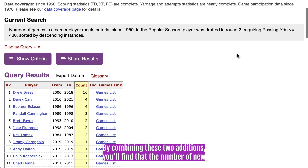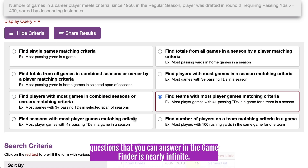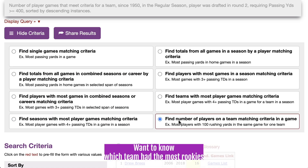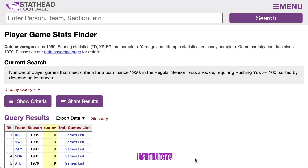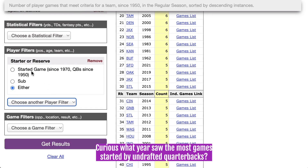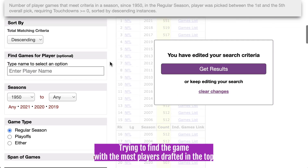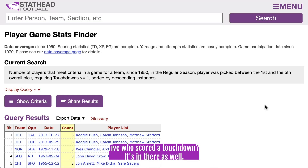But you can also go deeper. By combining these two additions, you'll find that the number of new questions you can answer in the Game Finder is nearly infinite. Want to know which team had the most rookies with 100 rushing-yard games in a season? It's in there. Curious what year saw the most games started by undrafted quarterbacks? It's in there. Trying to find the game with the most players drafted in the top five who scored a touchdown? It's in there as well.